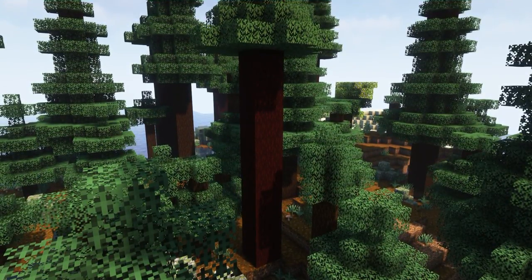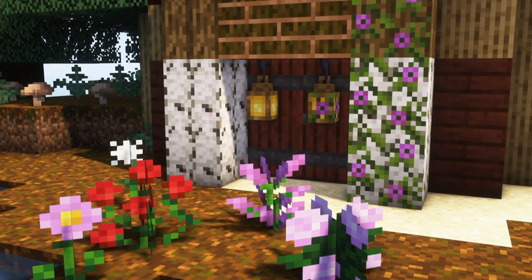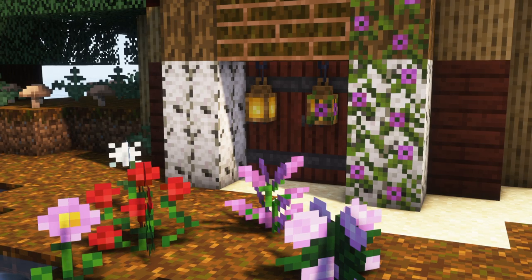Alongside new redwood trees added to the old growth forest, players will find a small arrangement of flowers, new decoration blocks, and items to build with. Just a small neat vanilla-plus building mod.